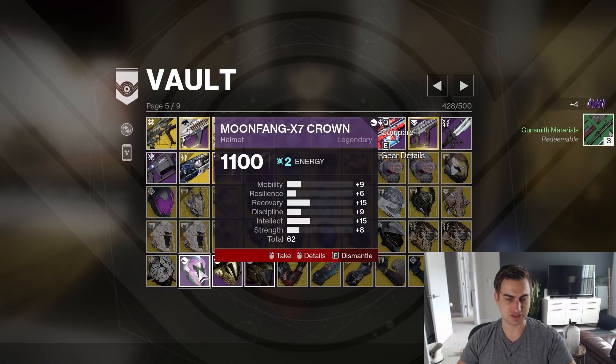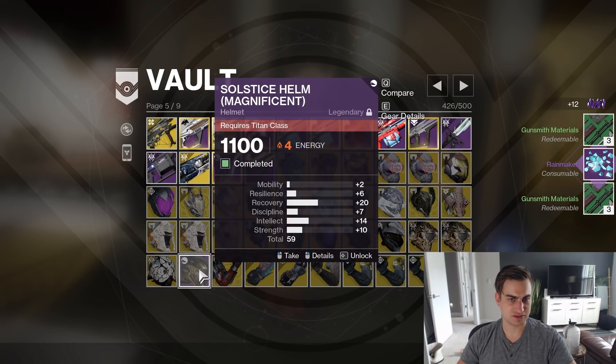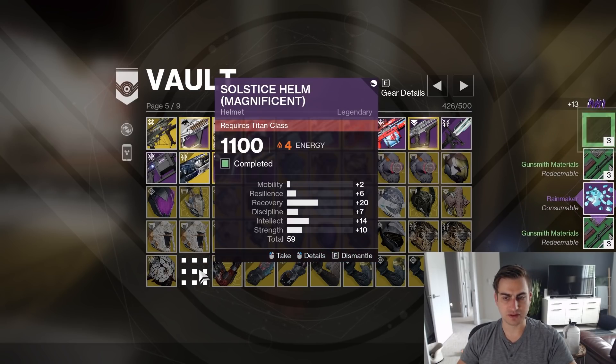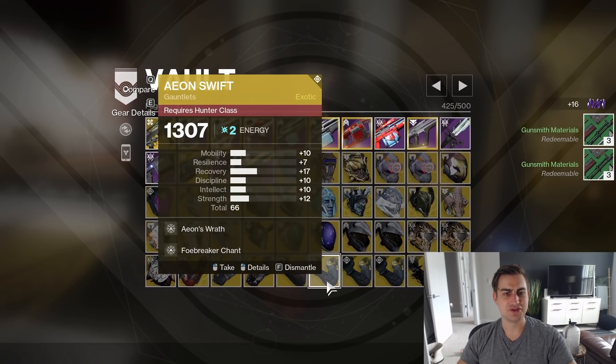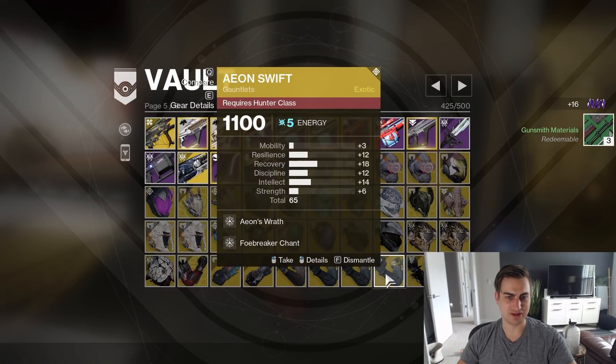Moonfang can Transmog, Solstice can Transmog. Yeah, that's pretty good stats. Other Solstice can Transmog. Three InfraWefts — and got buffed, but probably don't need this much.